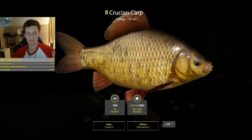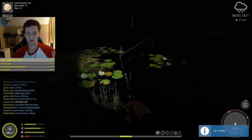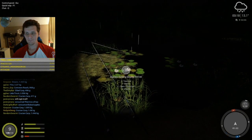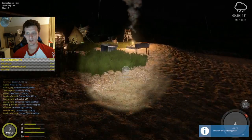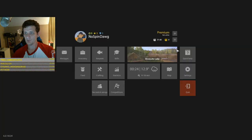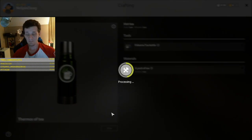Look at that crucian — anything over a kilo when it comes to crucian and gibbles are some nice fish. Pretty much every fish we catch at our low feeder fishing skill level is giving us a skill point, so let's make some more tea. Let's make as much tea as we can.